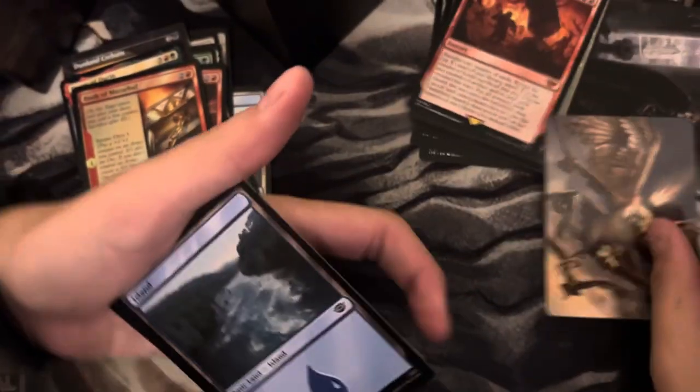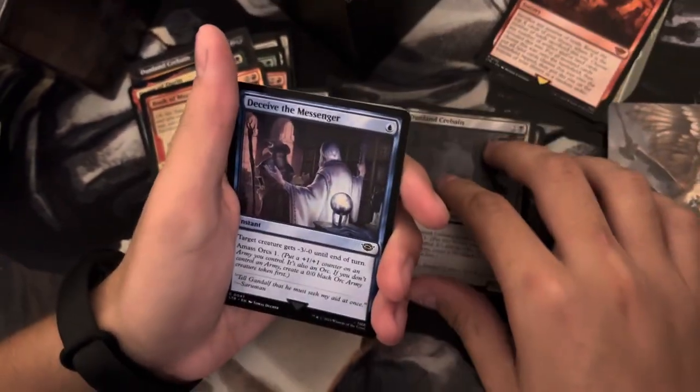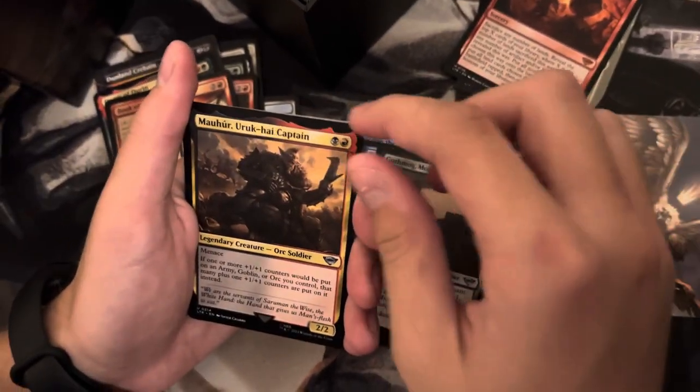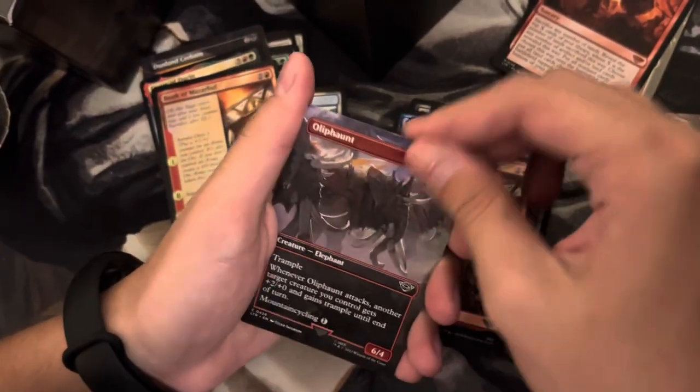I don't know, but alright - Dunland Curbane, Deceive the Messenger, Treason of Isengard. Gothmog Lieutenant, Mauhúr Uruk-hai Captain, Book of Measurable, Oliphant showcase - nice.